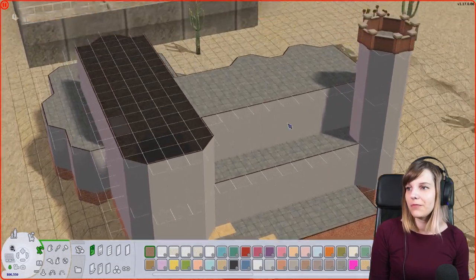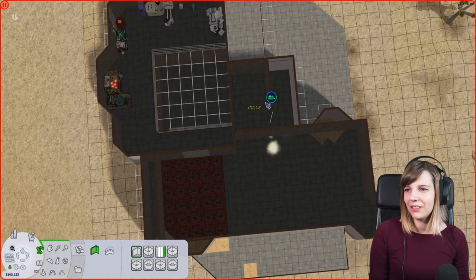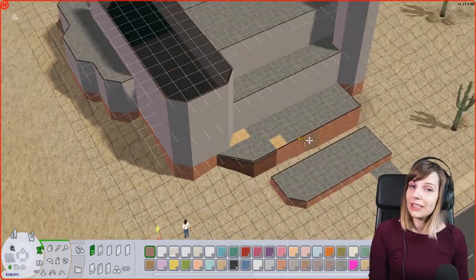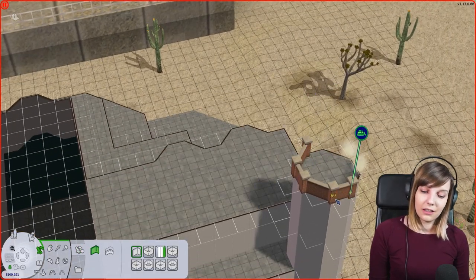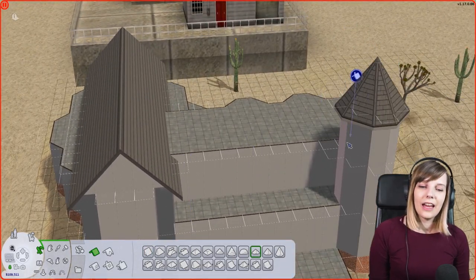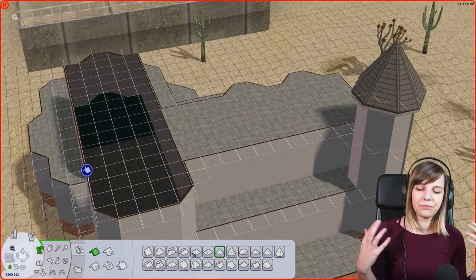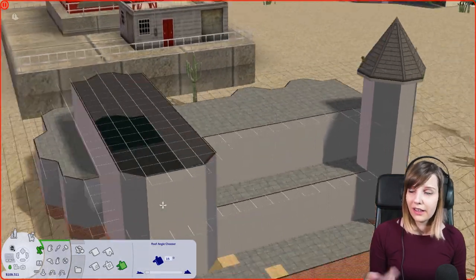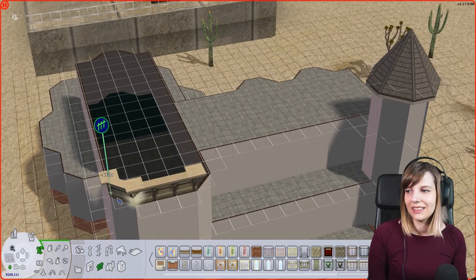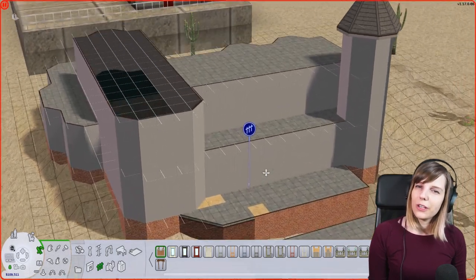This house has this weird castle-like vibe, and I don't know how a medieval castle type of building got into the middle of the desert in Strangetown — it doesn't really make a lot of sense to me. I thought we could keep the vibe, but for a while I was thinking maybe I could give it a very modern makeover. The name of the lot is Tesla Cord, and I thought maybe we could do this huge white and glass building with electricity stuff.